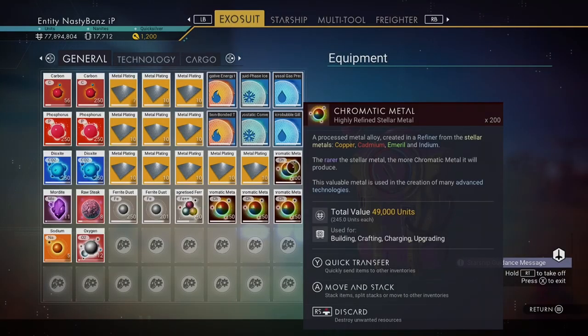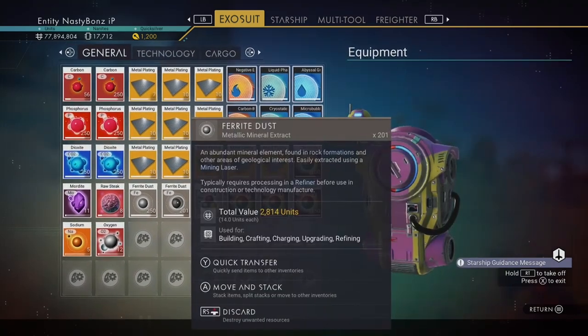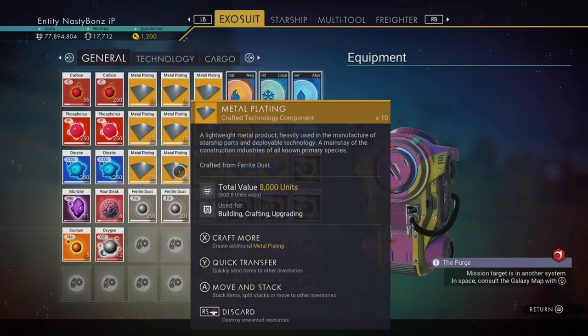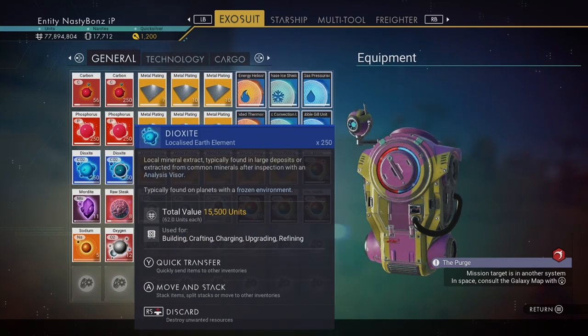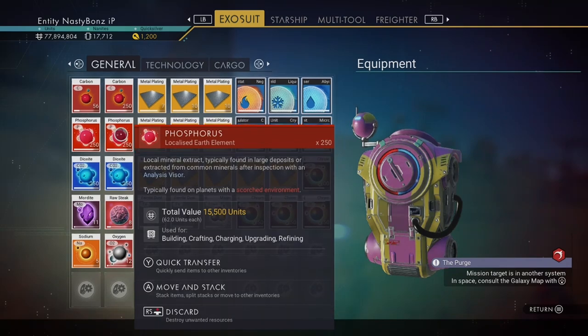We're going to be building a lot of those items, so make sure you have plenty of materials — or mats as I call them — on hand. We're going to need chromatic metal, ferrite dust so that we can make metal plating, pure ferrite, and magnetized ferrite. Also, carbon and oxygen are a must. And since we'll be working on an extreme planet, I have some minerals I can use to recharge my shields.